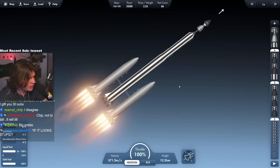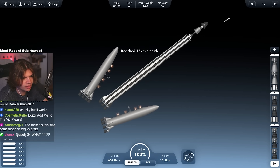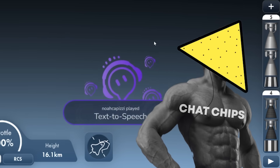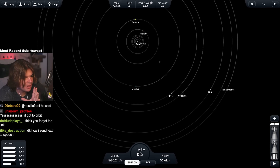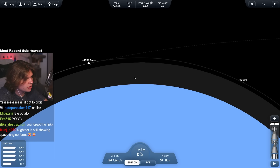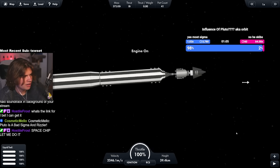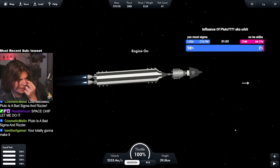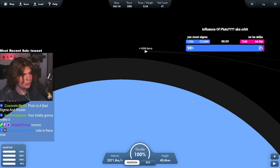First stage is about to run out. See how the separatrons work. We've made it to orbit. Can we make it to Pluto? So we get in a transfer window — 1,700 meters per second maneuver here. Hopefully this has enough thrust to get us the rest of the way and back. We will see.